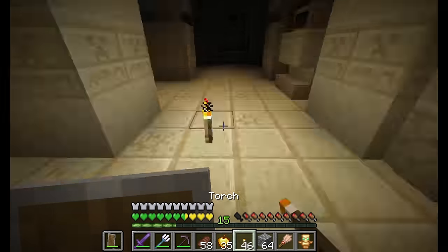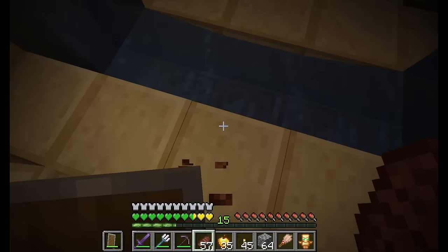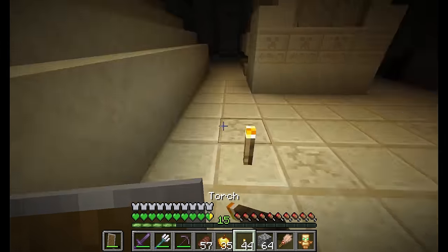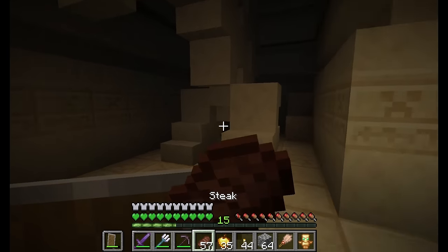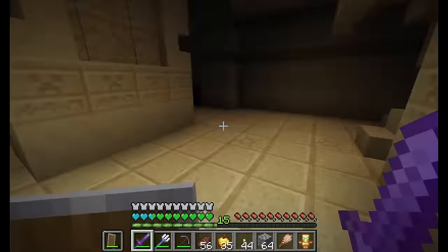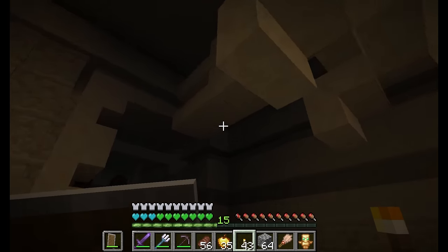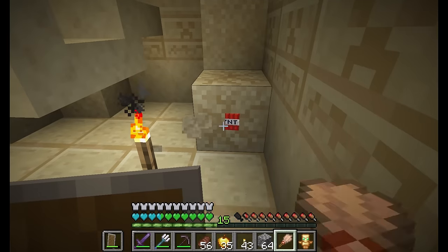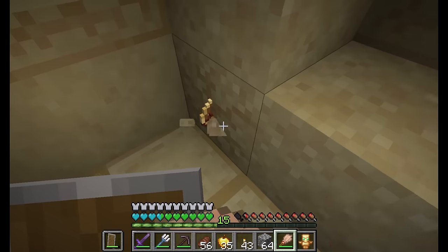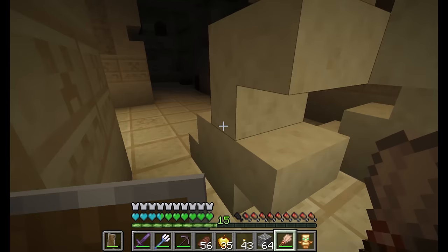The other new structure type I want to talk about is new village variants. Why not introduce new village types to different biomes, some with unique villager specializations? In the Badlands, a demolitionist villager who sells TNT, gunpowder, and fireworks. A Cherry Grove village with a florist villager, a Birch Forest village with a beekeeper profession, and maybe even a Swamp village with an engineer profession since slime is so common there. Jungle villages are something people want too, though pathfinding in trees could be tricky.